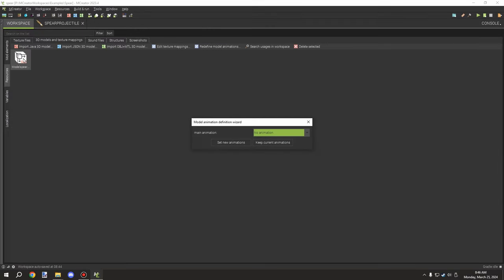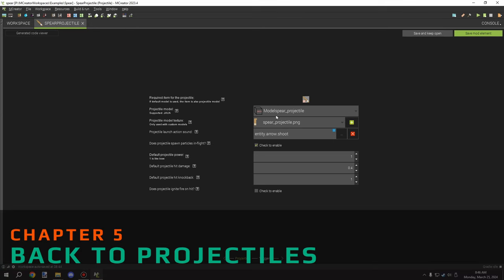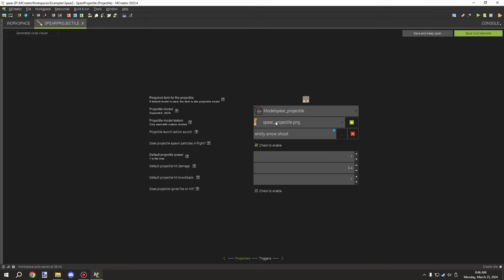For rotation, you don't want any animation — just set a new animation and keep it empty. Once your projectile model is set up, select your texture for it. I have a spear projectile texture. Then set your launch action sound — your projectile sound for when it's shot. I've enabled projectile particles on spawn and in flight because it looks a bit better.